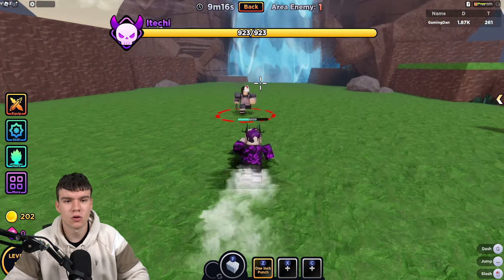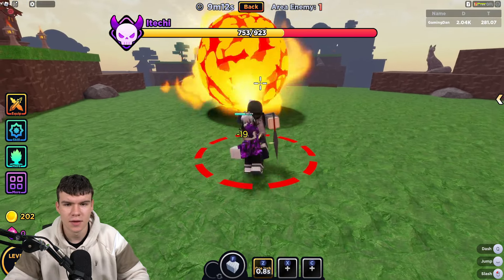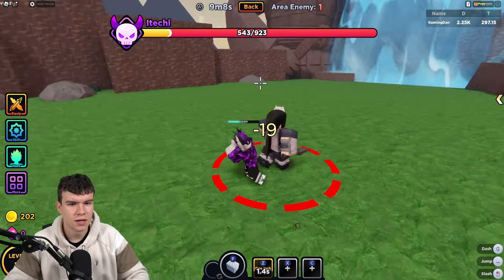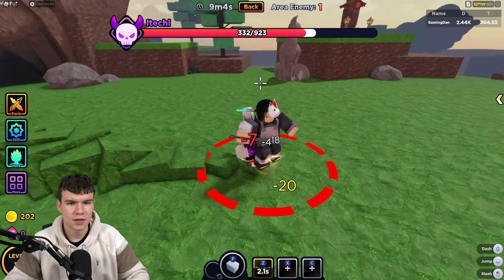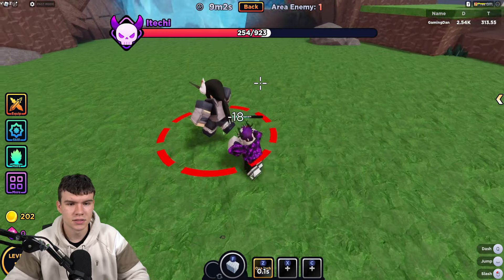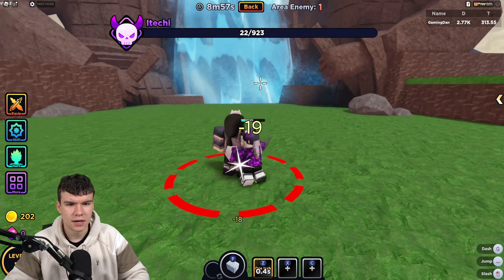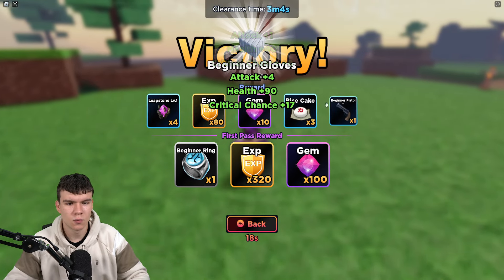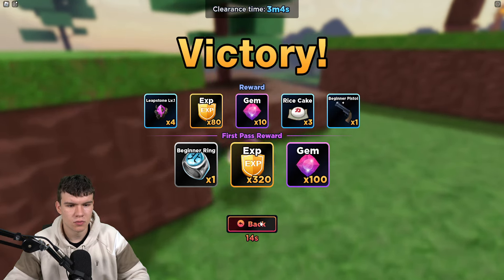I've got a lot of working codes to redeem inside the game, so we can't spend too much time in gameplay. We are absolutely destroying this boss right now — they're getting annihilated. We've won a victory! Got a bunch of different stuff including a pistol, which is quite cool.